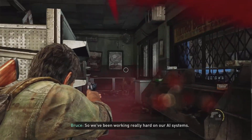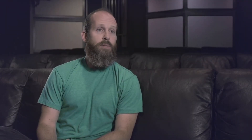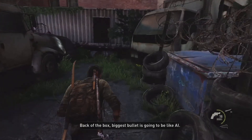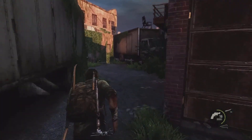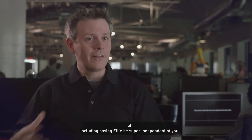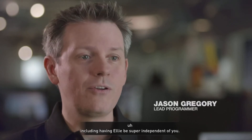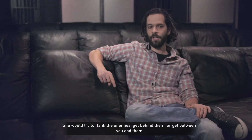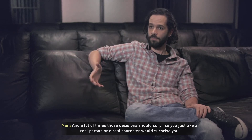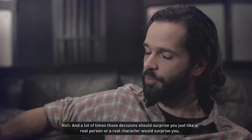So we've been working really hard on our AI systems — back of the box, the biggest bullet point is going to be AI. We tried a number of different prototypes with the buddies, including having Ellie be super independent of you. She would try to flank the enemies, get behind them, or get between you and them. A lot of times those decisions should surprise you, just like a real person would. And we discovered after many different prototypes, the best thing for her to do generally is to stay very near you.